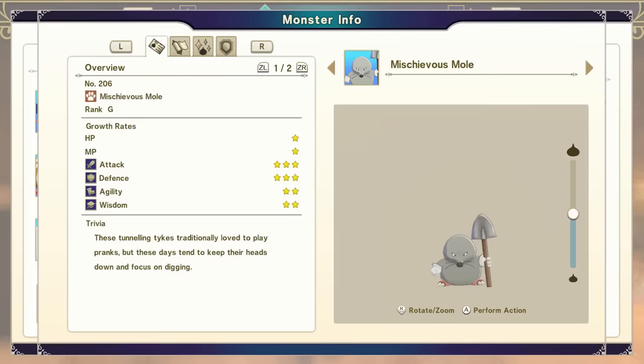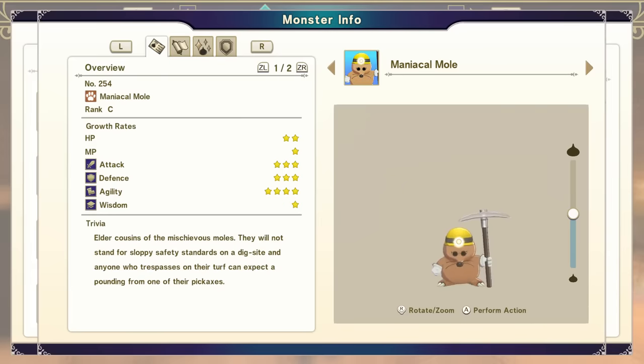You're going to need to have a Mischievous Mole. You might already have one at this point because they're from the starter area. Take the Mischievous Mole and combine it with the Rip Rabbit. This will give you a Maniacal Mole.